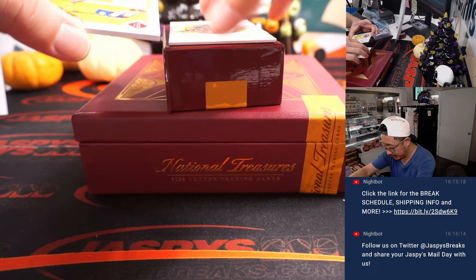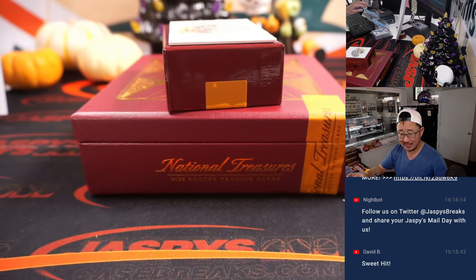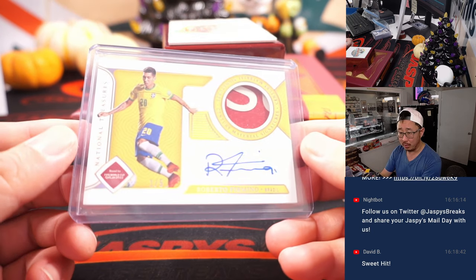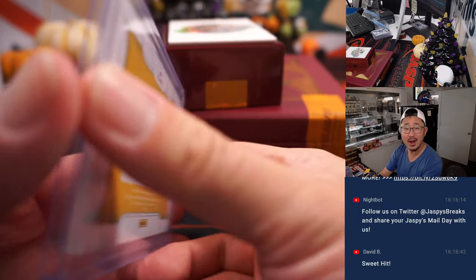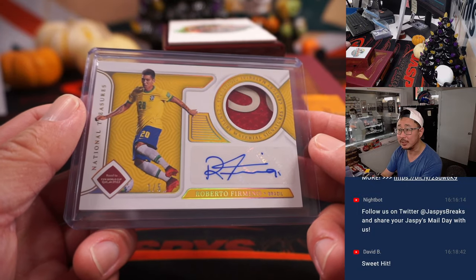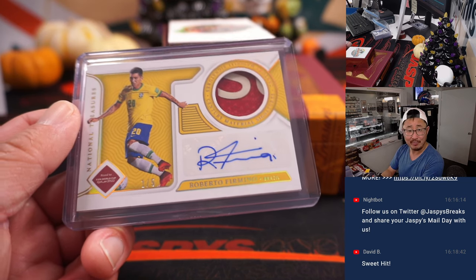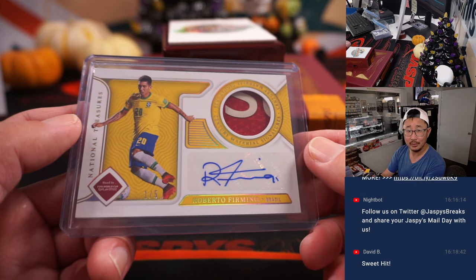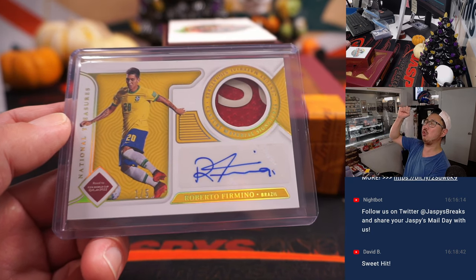And the last one here is — ooh, a nice one. Roberto Firmino for Brazil, that goes to James who got Brazil straight up. Of course he plays for the club that I support — Liverpool. Nice patch, nice autograph, and a one out of five. Out of fives and under, get the train whistle. He's already got like five or six goals this season — he only scored like five or six goals the entirety of last season, so he might be finding his goal-scoring form lately, which I'm sure Brazil will be happy about. All aboard the Big Hit Express — whoop whoop.